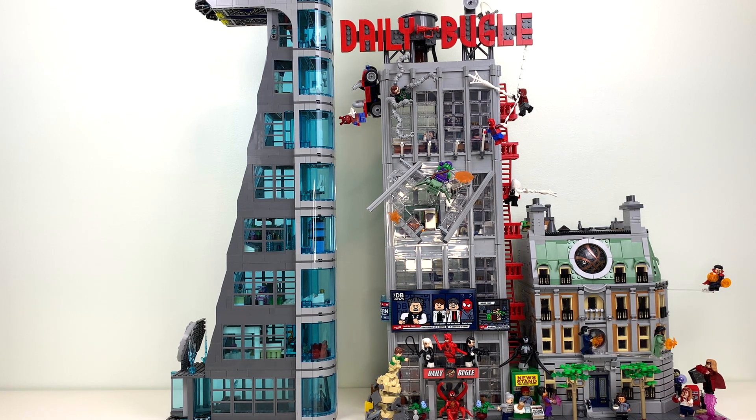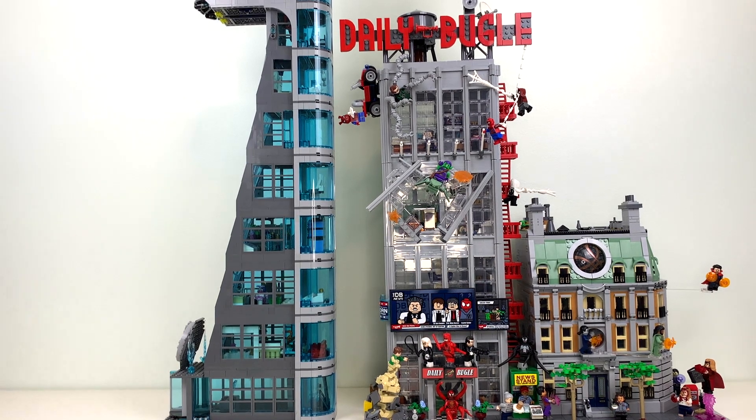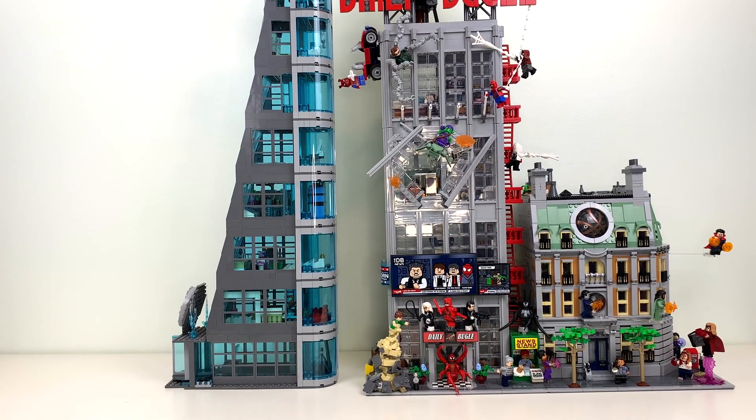I'm also going to redo the Sanctum a little bit. Right now I've just kind of scattered my Multiverse of Madness minifigures around it. But what I'm going to do is have Hela and Wanda kind of teaming up to cover the place with magic and be evil and stuff. I'll throw Agatha in there maybe, so it'll be like a little coven of witchy magic villains attacking the Sanctum. And I'll put Sinister Strange in there and everything too. I'm really excited for that — that's going to be a little project when I come home in the wintertime.